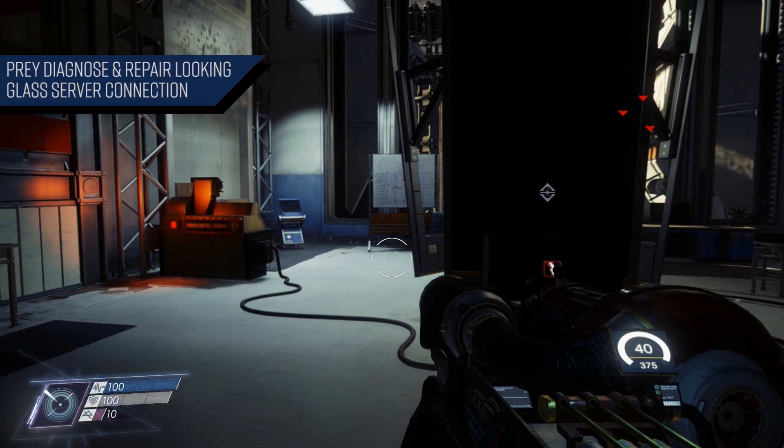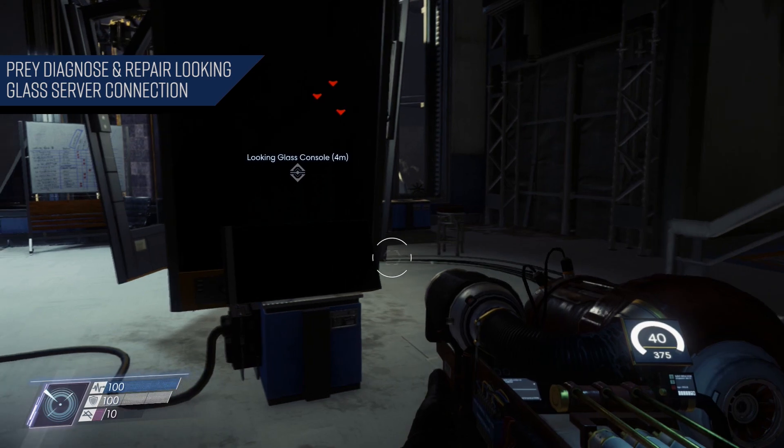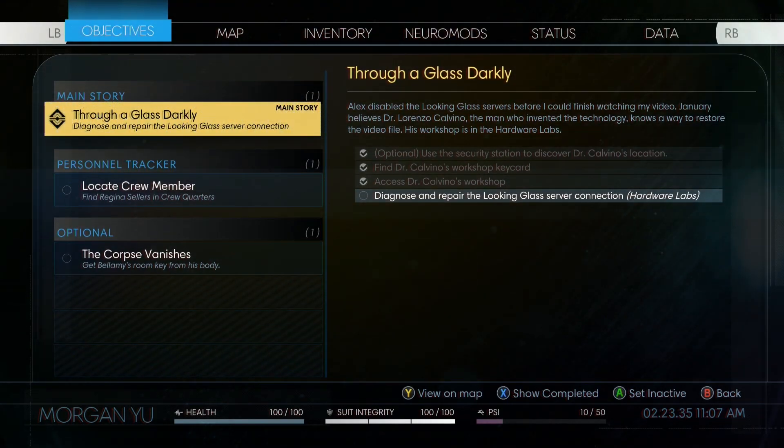What's going on people. In today's video for Prey, I'm going to give you guys some tips on how to diagnose and repair the Looking Glass server connection, as well as show you a few other things in the process. With that, let's get started. We got this main mission here, 'Through a Glass Darkly'.